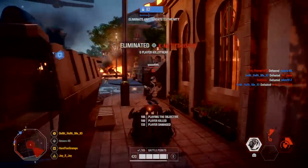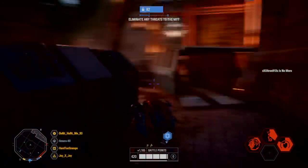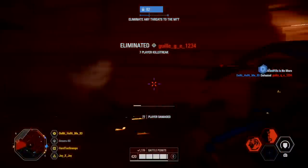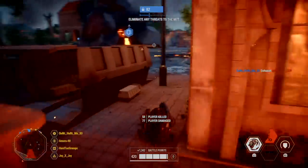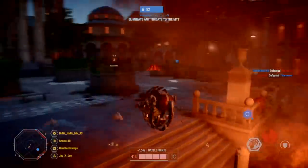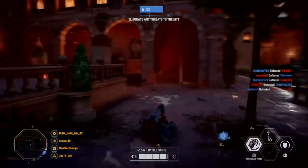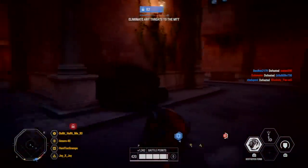The next tip is that the Droidekas actually do splash damage. So if you find yourself in a 1v1 situation and the enemy takes cover behind a wall, he's probably just going to wait for you to pop down your shield and roll towards him. That's why you aim on the ground where he might be standing — and you will most likely get the kill.